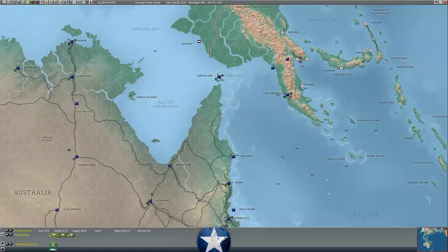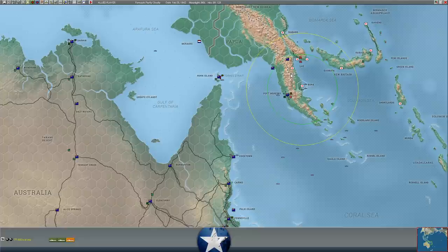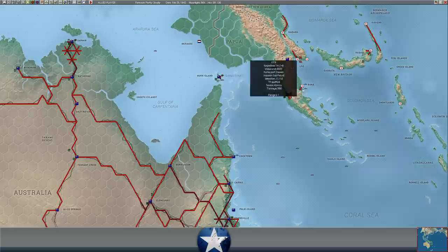Buna is critical because I believe it's his only feasible way to draw supply into Moresby. He could theoretically go from Salamua, but that's over two hexes with no roads through mountains — that's unlikely. The Kokoda Trail, as dicey as it is, has no roadway hex there. There is a roadway hex into Moresby representing the Kokoda Trail, but there's no easy supply route that way.